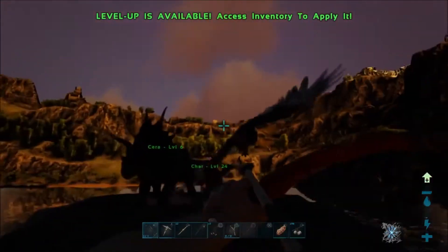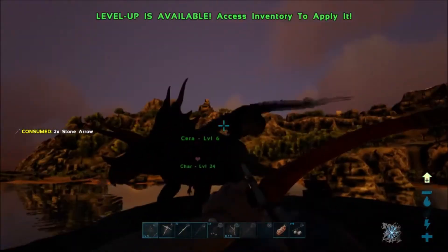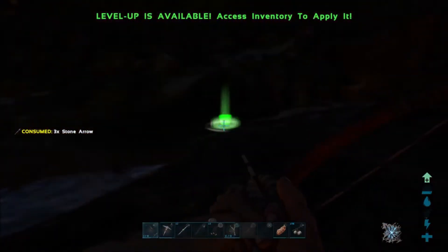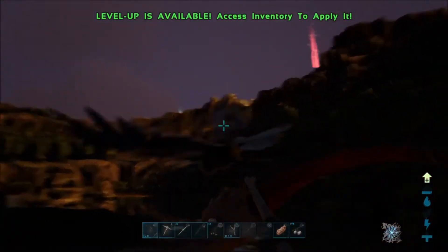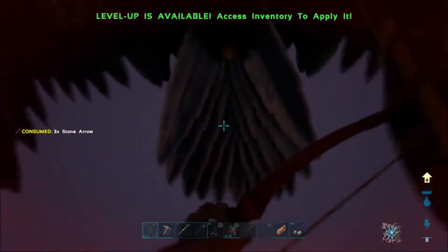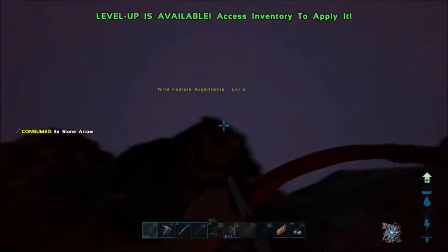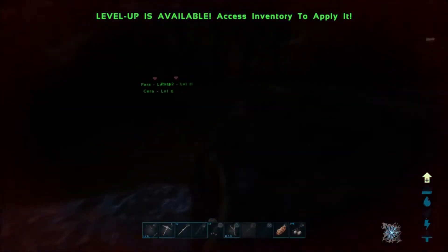Watch out for that tail. This could be really bad. Right now he's fighting my dinos and they're fighting back a little bit. I'm gonna try to get them off this plateau because this is getting really dangerous. He looks like he might be a lower level than I thought — and he's down! Thank God he was a really low level.